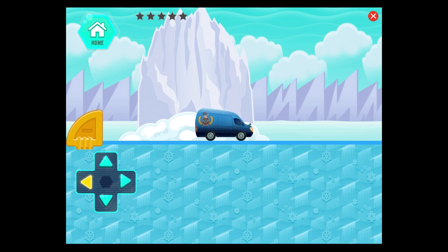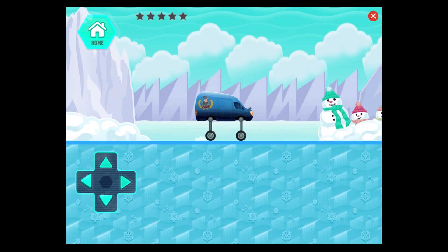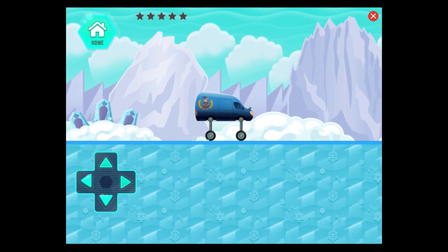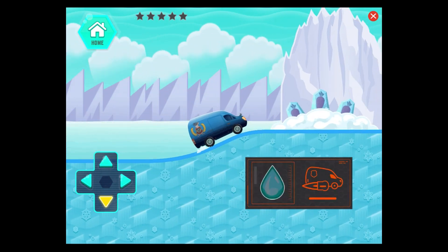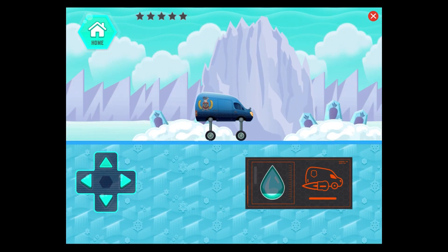Use these buttons to drive the van back and forth. You can also use the arrow keys on your keyboard. Use these buttons to make the van go up and down. Collect enough water droplets and unlock the van's jets.